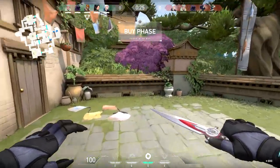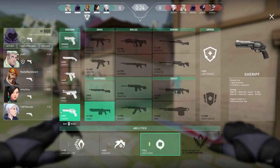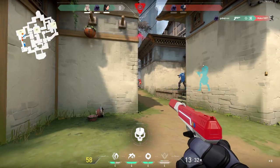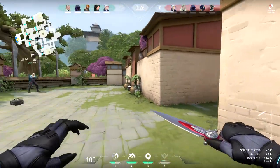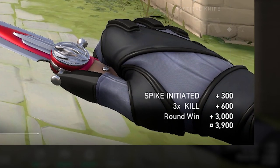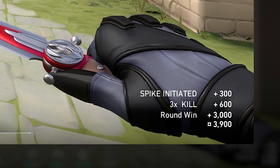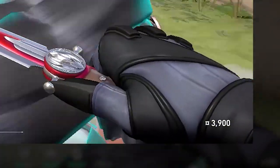Now let's see the economy in action. In the first round of the game, you'll receive 800 credits, enough for any sidearm. This Omen purchased the Ghost Pistol and one of his C and Q abilities. After a spike plant, three eliminations, and a round win, it's time for the next buy phase. Omen earned 300 for his team planting the spike, 200 per kill for a total of 600, and 3,000 for a round win, totaling 3,900 credits in the first round.